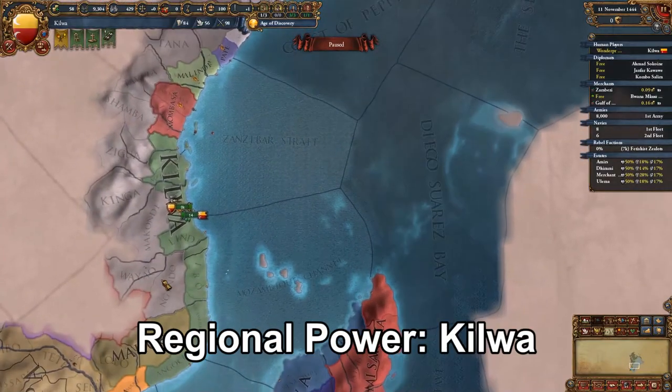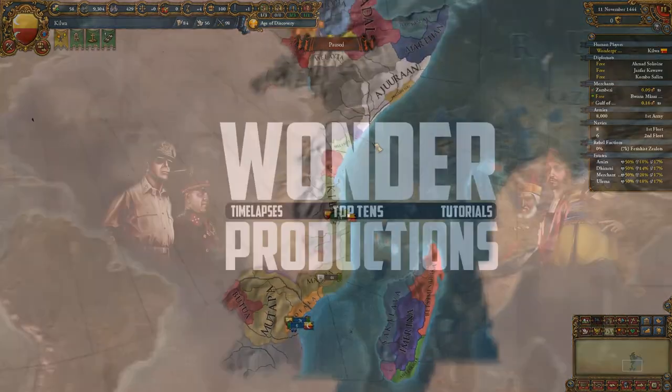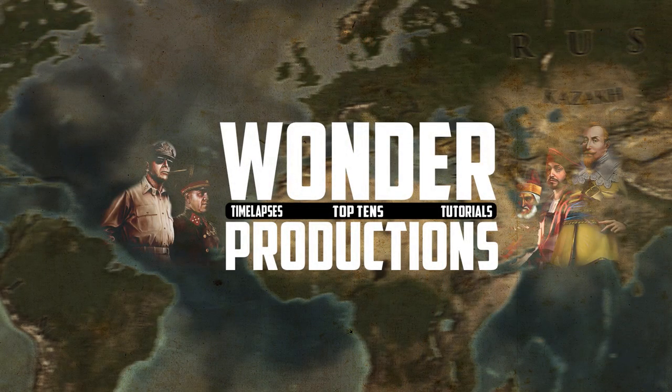Now we move on to Kilwa. I honestly think Kilwa should be a low world power because it's very isolated from the rest of the world. It has significant expansion and colonial power in South Africa, makes great income, and if it can conquer the gold mines nearby it's just insanely strong. In one MP game, Kilwa was honestly competing for naval hegemon and just had a massive navy. Of course army isn't great for Kilwa, but it is a good naval nation.